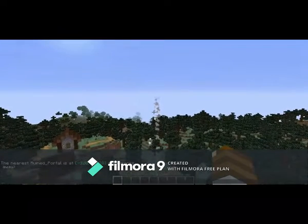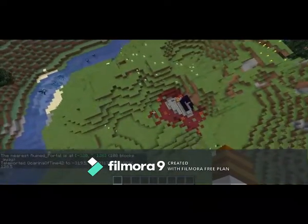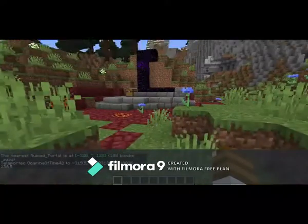Using slash locate — Bastion Remnant is showing up. But let's also try ruined portal. It's 108 blocks away. Let's see — all the way over here. And look, a ruined portal.